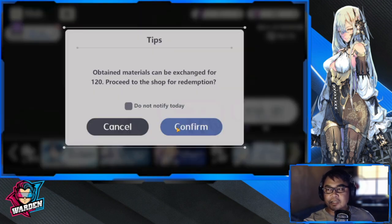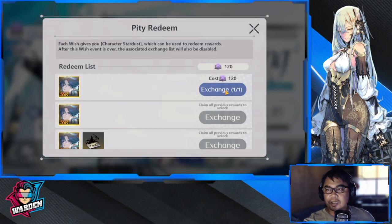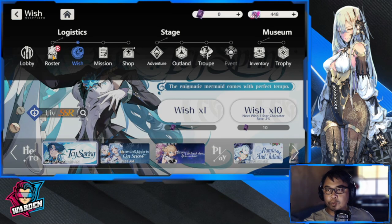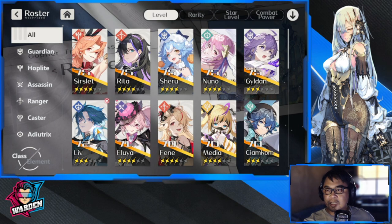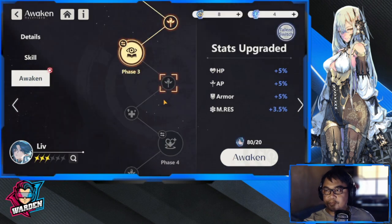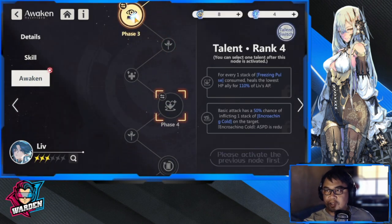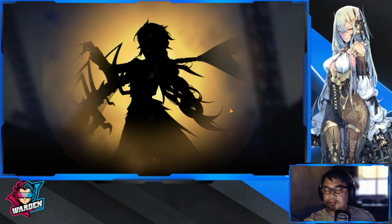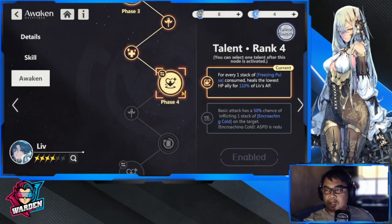That is it. I did obtain Live. Let's go to the roster and check the awaken tree. We'll be getting phase four definitely, so let's do an awaken here. There we go — four star. This is what I'm after: for every one stack of freezing pulse consumed, it heals the lowest HP ally by 110% of Live's AP. The goal is to increase her AP as big as possible.